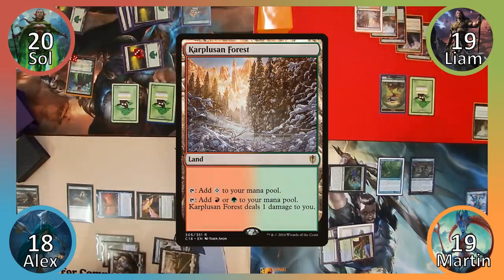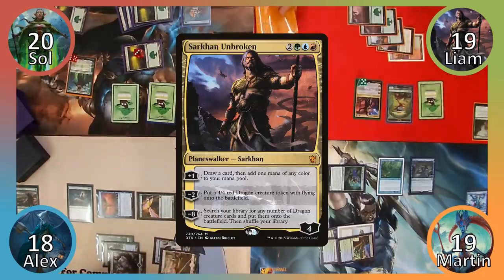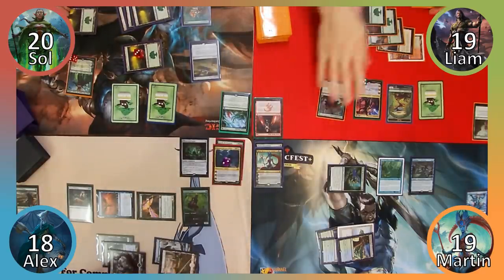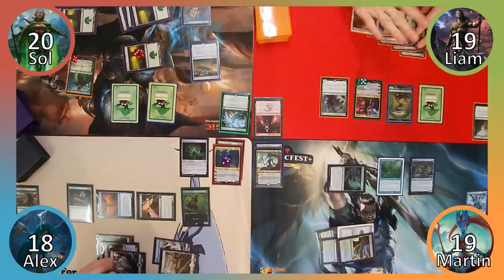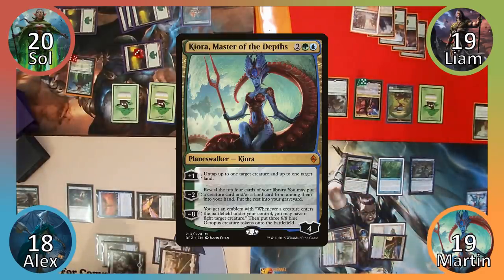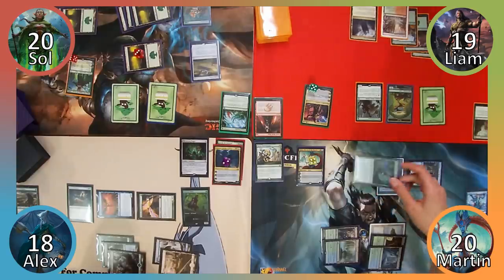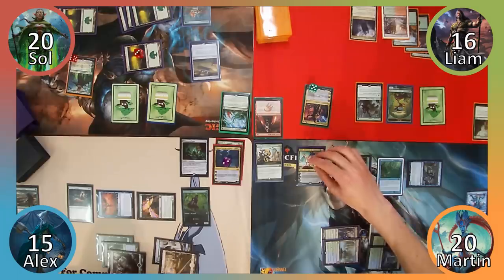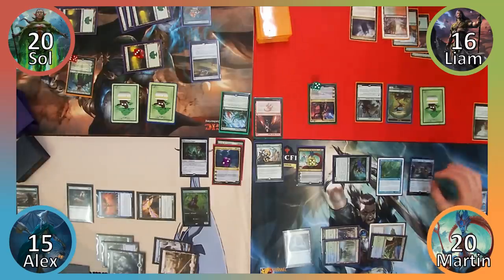Liam plays Karplusan Forest, then loses a life in order to cast his Oathbreaker, Sarkhan Unbroken. He uses his plus-one ability to draw a card and add green mana, using it to cast Ulvenwald Tracker. Moving to his endstep, Liam untaps his land and passes to Martin. Feeling left out, I also cast my Oathbreaker, Kiora Master of the Depths. Next I play Thornwood Falls, gaining a life, and then move to combat. I attack Liam with my Harbinger and Alex with my Branchwalker, doing them both 3 damage. In my second main phase, I use Kiora's plus-one ability to untap Thornwood Falls and Harbinger of the Tides before ending my turn.